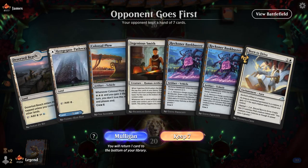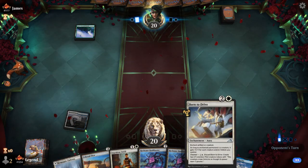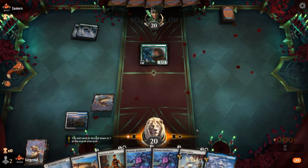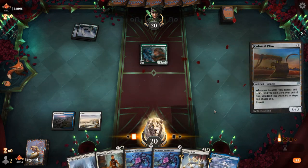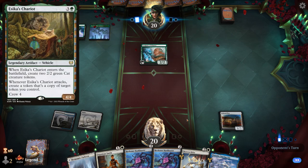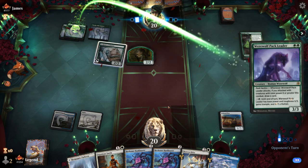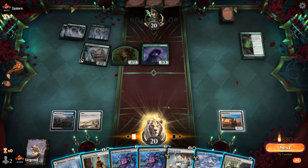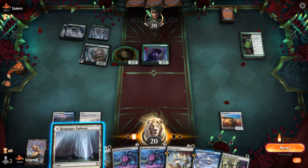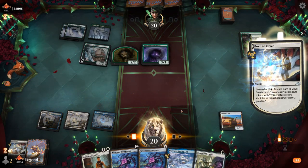Game 2 — we're on the draw with an acceptable hand, especially if we draw a third land. We can crew Plow by channeling Born to Drive on turn 3. Whenever we have access to a turn 3 Plow, we go for it. Opponent's on a Mono Green deck with a turn 2 Sculptor, so they could play their own vehicle with Esika's Chariot. They actually had a land but decided to play it as a land instead, and a Pack Leader — that's a pretty good turn. We still stick to the plan: channel, attack, and use that extra mana to play Smith and Mechanic.